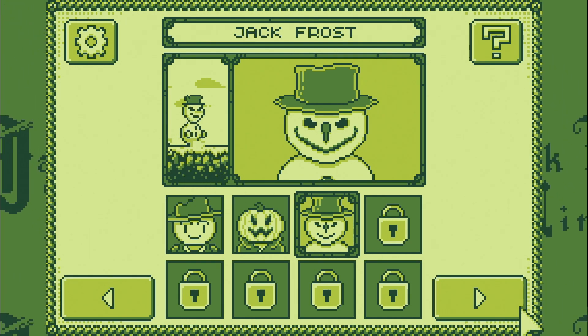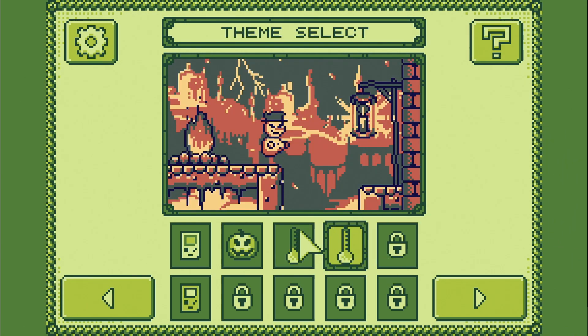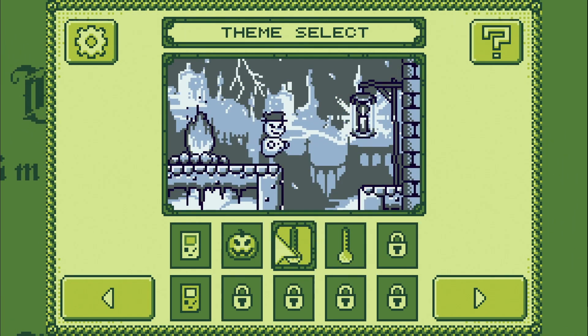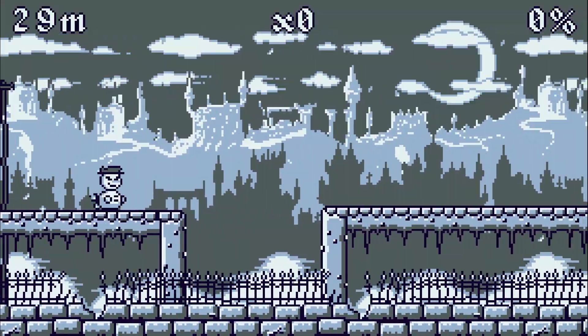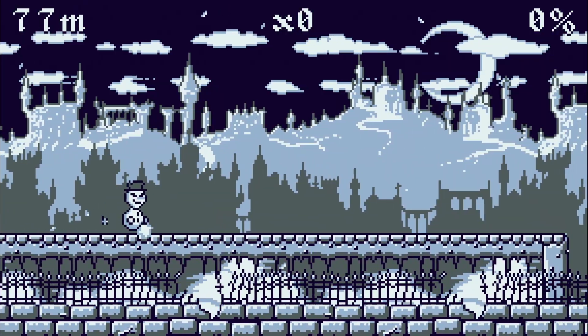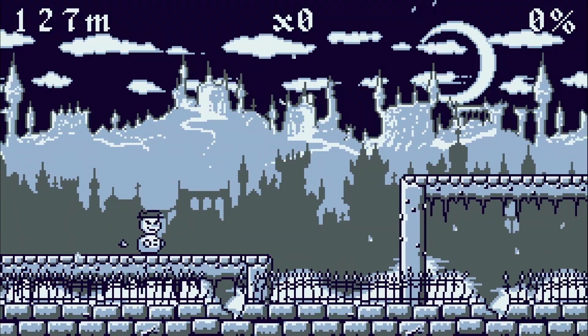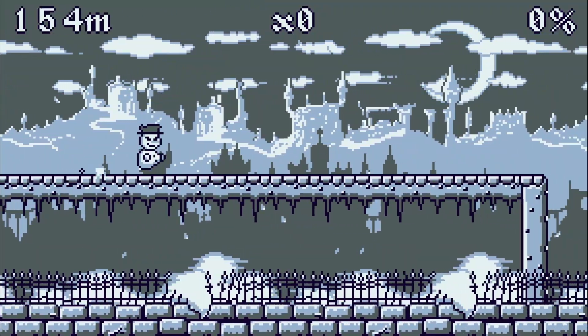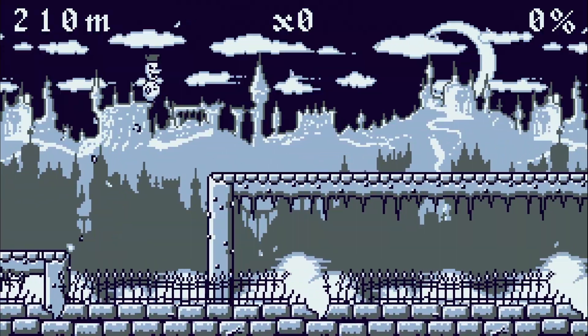Jack Frost is just a bouncy little snowman. We got two new themes, but the snowy one might look good for him. This looks kind of snowy-ish, let's go with that. He just punches with his arm, not a whip — his arm just kind of extends out. I like the song. The different themes have different music, it seems. And I rhymed, and I don't mean to, but I rhymed.